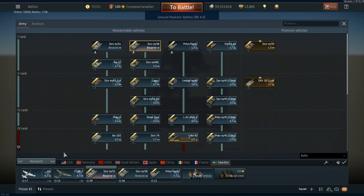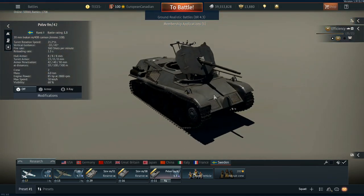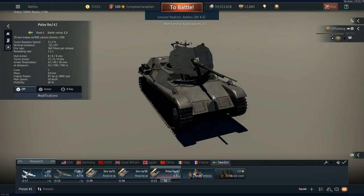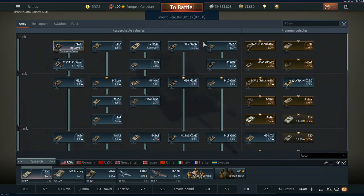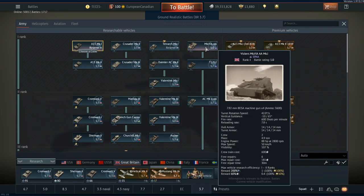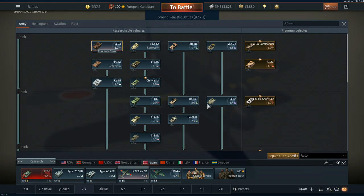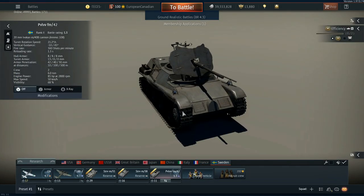The next vehicle is the PVLVV FM-42. This is the first anti-air machine you get, and normally a nation's first anti-air is more of a tank destroyer than anything else — like the Flakpanzer, the M13, the Soviet Dishka, the British Mark VI or the Japanese Type 94. The biggest issue with this Swedish AA, shared with the Soviets and French, is that its gun elevation is not good enough to shoot at planes — it's only 45 degrees. The Flakpanzer gets 87 degrees, Germany gets 90 degrees. The Swedish one's elevation is just enough to barely shoot the test drive aircraft, but a plane can easily get above it.